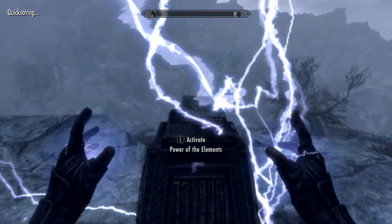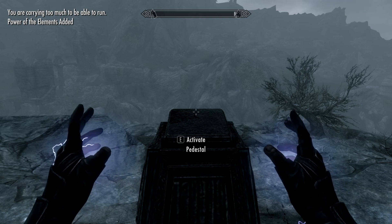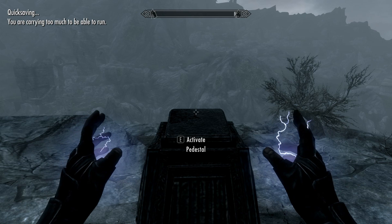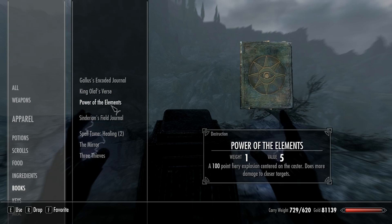All you have to do now to complete the quest is pick up the book, open it in your inventory, and read it. This gives you the Firestorm spell. Once you get back to Feralda, you can go ahead — if you have the money — to buy Blizzard and Lightning Storm.